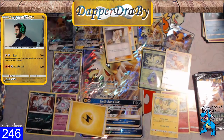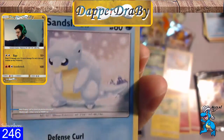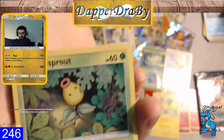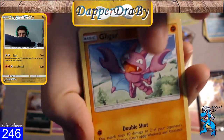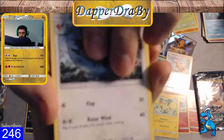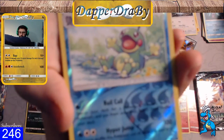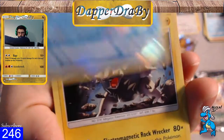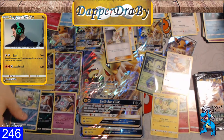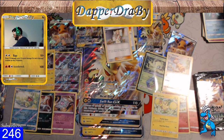This second box is really taking it home so far with the Alolan Ninetales. Another Guardians Rising — Lightning Energy, actually. We got Mudbray, Alolan Sandshrew, Cottonee, Bellsprout, Gligar, another Aqua Patch, Weepinbell, Fletchinder. Reverse is Politoed, which is a Rare. And our rare in the pack — boom! — it is a holographic Alolan Golem.